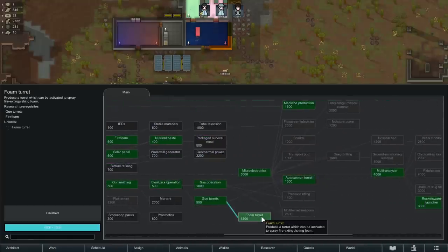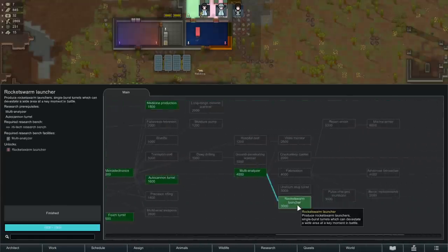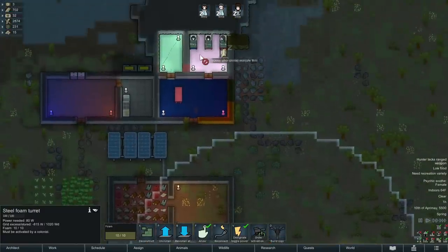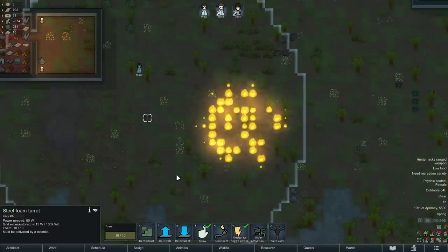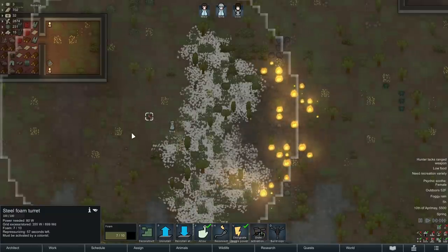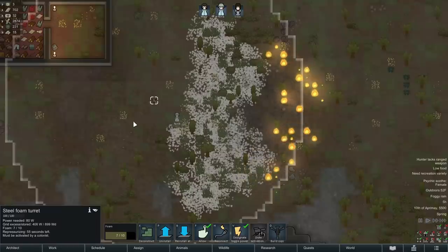We also have some new turret types added — the foam turret and the rocket swarm turret. The foam turret will shoot fire foam to put out fires within its range. It has to be activated manually by a colonist — it's not automatic like a fire foam popper. It will spray out fire foam in the vague direction of the fire, and it will spray a slightly different area every time your colonist sets it off.